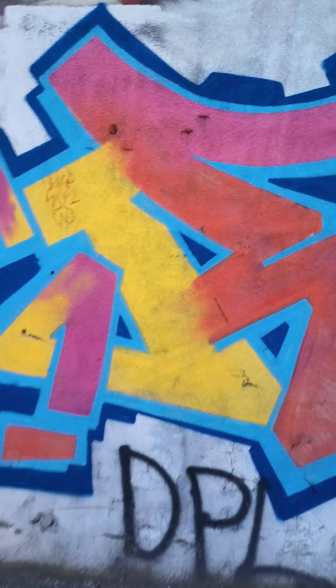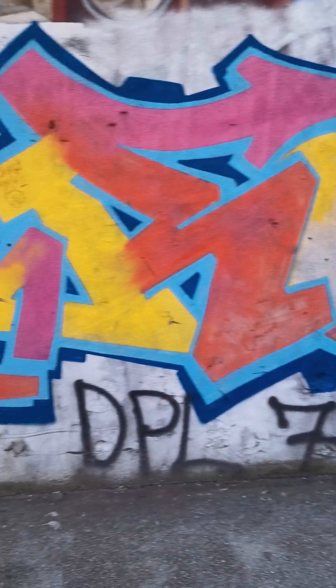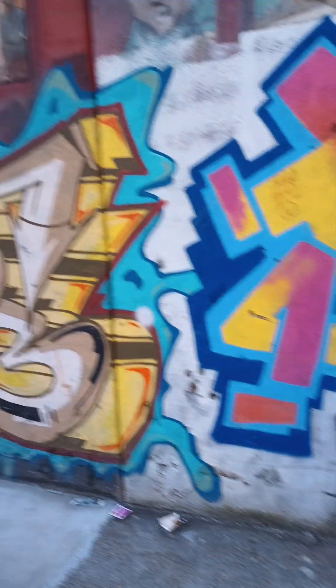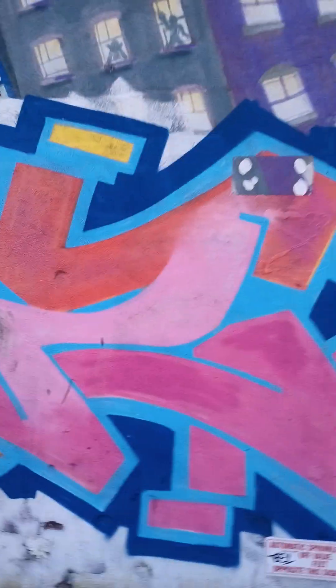Alright, here we go. Looks like an R-C-Z. Mind you, this is an old Kids World on Third Half. Young Lion — I'm sorry, that was done by King B years ago. That's it underneath all this. It was respected for a while.